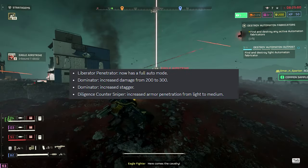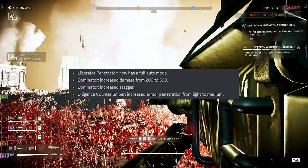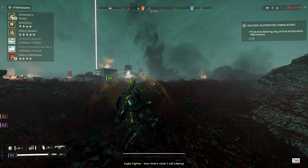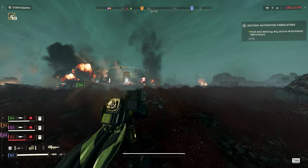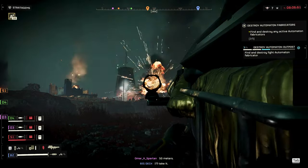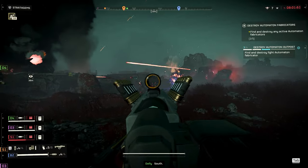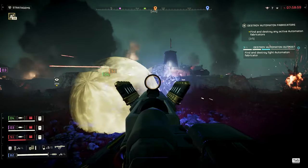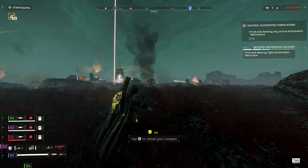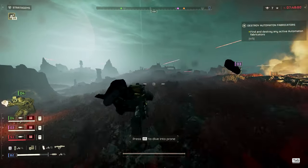Liberator Penetrator now has a full auto mode. The Dominator gets a damage increase from 200 to 300 and increased stagger. Diligence Counter Sniper increased armor penetration from light to medium. All of these changes are absolute fire. The Liberator Penetrator has long been a gun I loved using against the clankers. The Dominator is now basically the best shotgun in the game with even more damage. As for the Diligence Counter Sniper, the increased armor penetration will be useful and it might finally get some playtime.